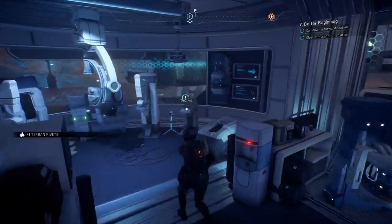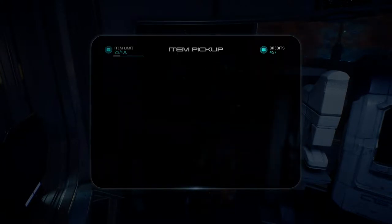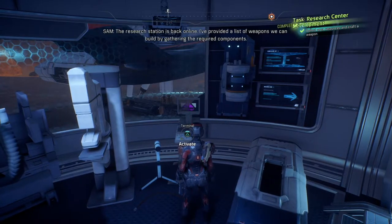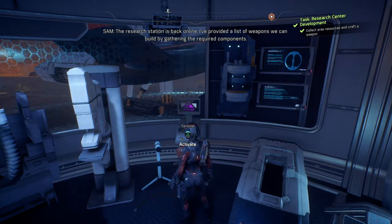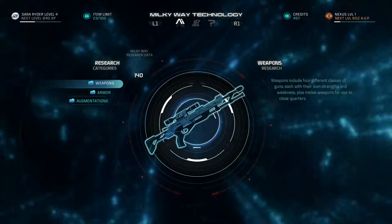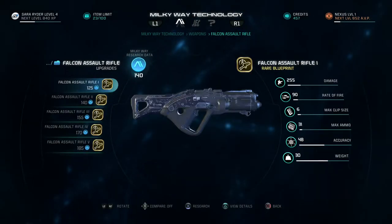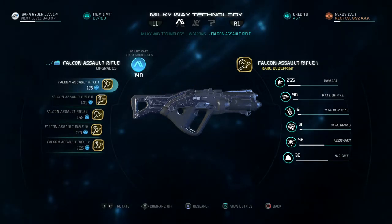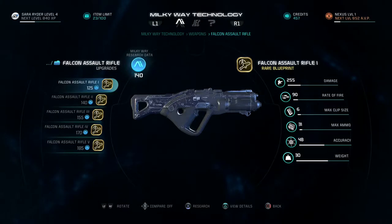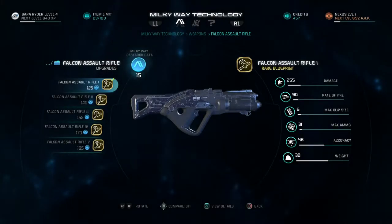There's another terminal in the back and a container — element zero, that used to be the rarest element in the game so since it's red I suppose it still is. Activate power relay — the research station is back online. 'I've provided a list of weapons we can build by gathering the required components.' I want to build the Falcon — yes, I can actually make that. Falcon assault rifle — researched successfully.